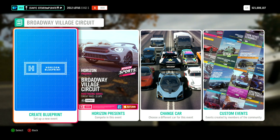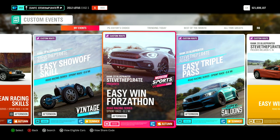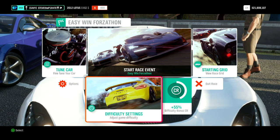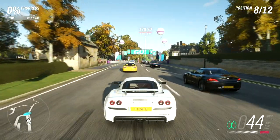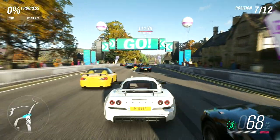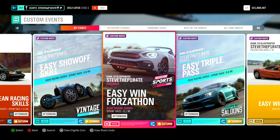Set the car category to modern sports cars. Or to get this done quicker, add me as a friend on Xbox and select custom events — under friends and followed you will find the event called Easy Win Forzathon. If you don't want to add me, use the share code 181 818 213. You don't need to worry about changing any difficulty settings on this one — you're going to win anyway. As soon as the race starts, keep to the right straight on to the finish line. Finish the race, drive back to the start and do the same again.